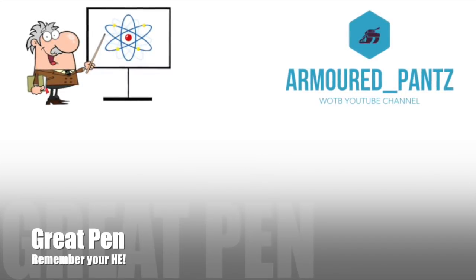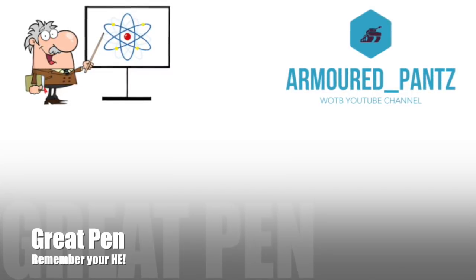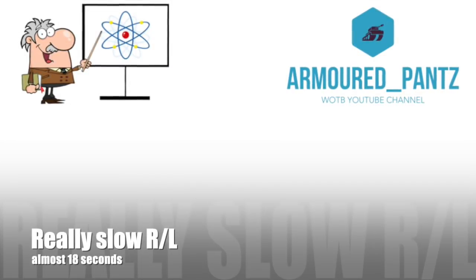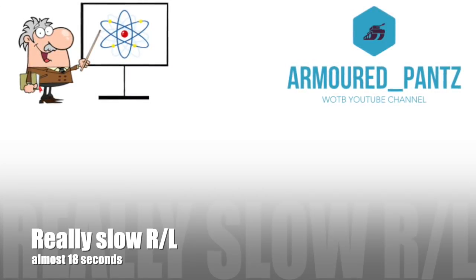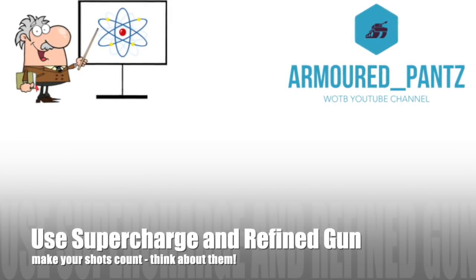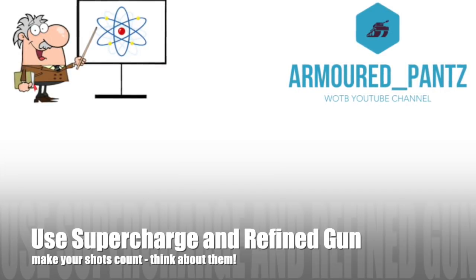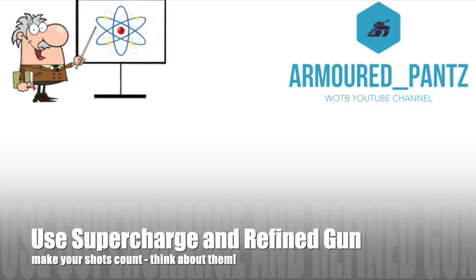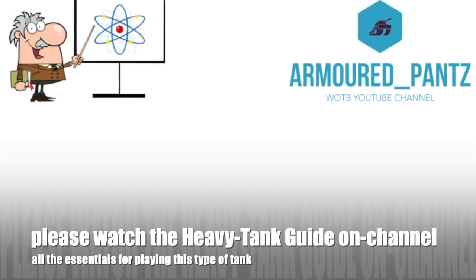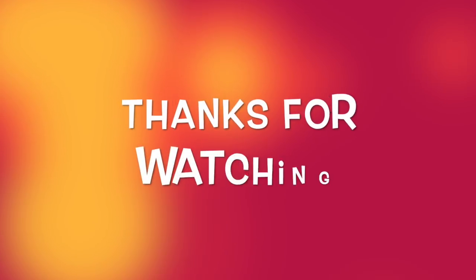Load up HE — you want to go through all light tanks and a lot of medium tanks as well. It has a really slow reload of almost 18 seconds, so aiming is maiming — make those shots count. Use Supercharge and Refined Gun to maximize your chance of penning, especially over distance. And if you haven't already, please watch the heavy tank guide on the channel — all the essentials of playing a heavy tank are in there. Thanks for watching — cheers Mush, and pants off!